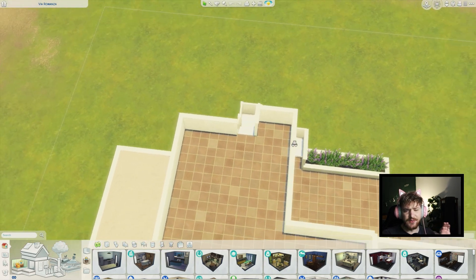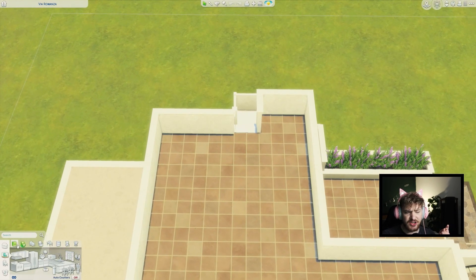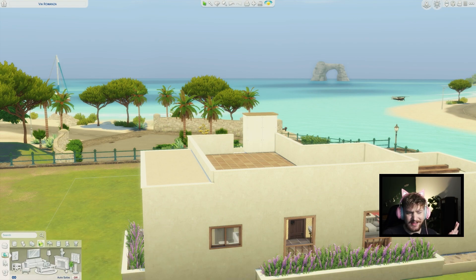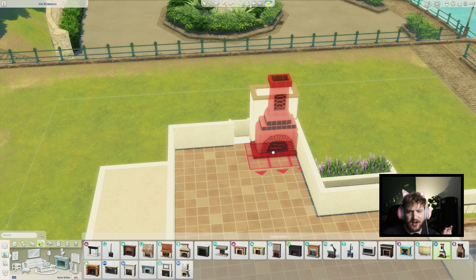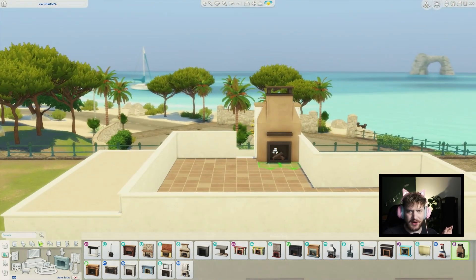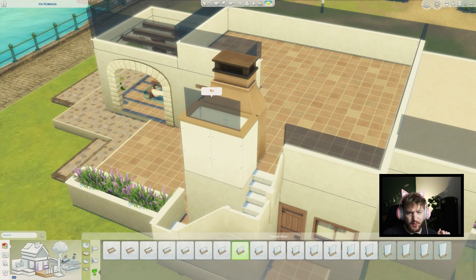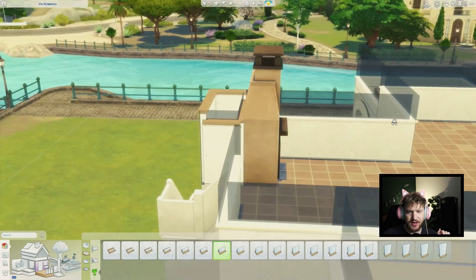I'm going to start off by turning this into an outside fireplace area. I'm going to bring in some half walls, and then come in with a beautiful fireplace — I think it's going to look so cute. I'll get the right height in a second. This is a really weird spot for it, but I really don't care. It's a little bit weird having it like off the wall, but if we drop the half walls down to here — if we drop it one lower, it goes a little bit too low.